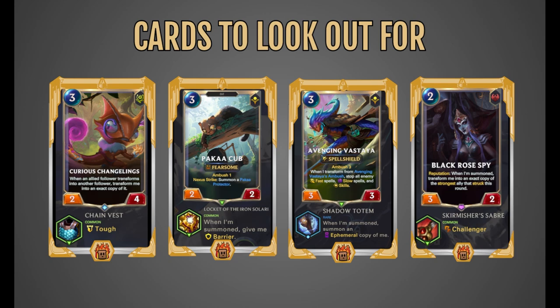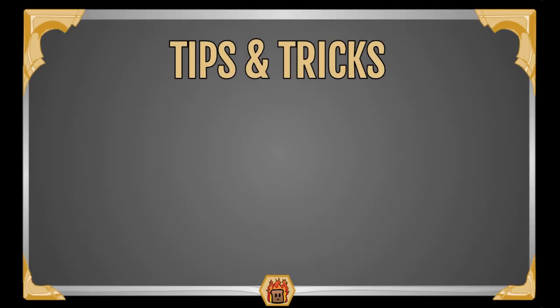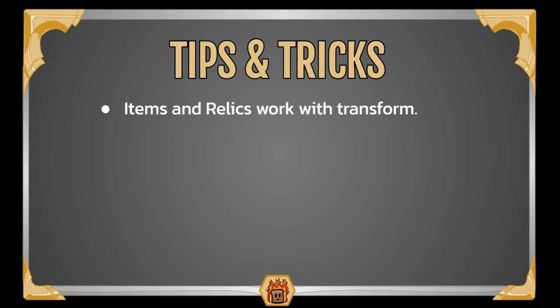Remember, if it's just a cheap card that has solid items on it, it could also be decent to pick up, since those items can transfer over whenever you transform that card. On to some tips and tricks. First, items and relics work with transform, so you don't have to worry about losing those when you're constantly changing your units. Then, transform multiple targets — what I mean is don't continually transform the same target. Quite often you can get a solid unit with a good stat line. If that happens, just keep that unit and then start transforming other targets. Since you're transforming into random cards, sometimes you'll get a selection where all of them just have really terrible stat lines. When that happens, keep transforming those cards until you get one that has a really nice stat line, then move on to transforming another unit.